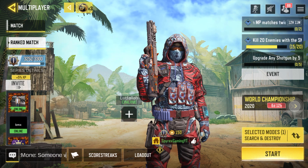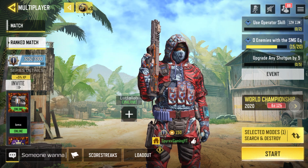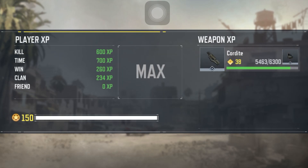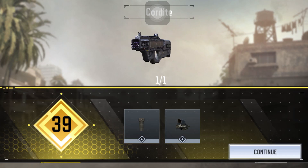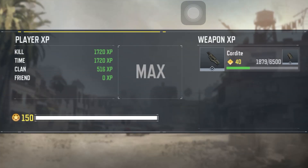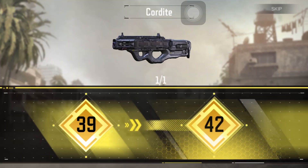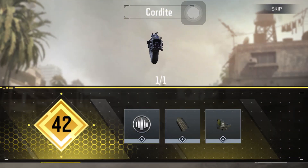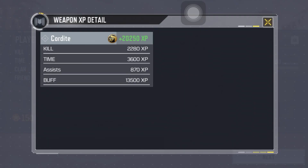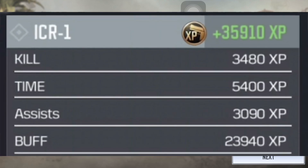Now I'll show you what XP I got using this method and how I upgraded my guns to max level. Here you can see I got two levels from just one game. In another example, I went from level 39 to 42 in just one game — which is insane. I got 20,000 XP from one game, and I'll show you another example where you can potentially get 30,000 XP from just one game.